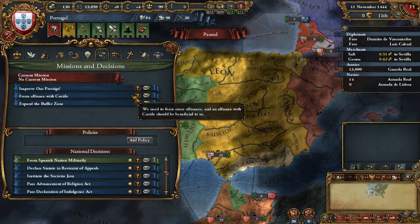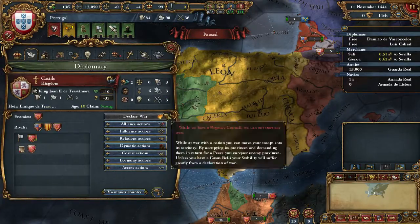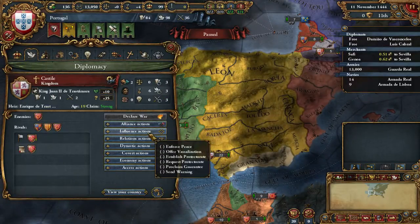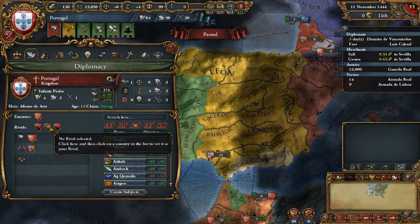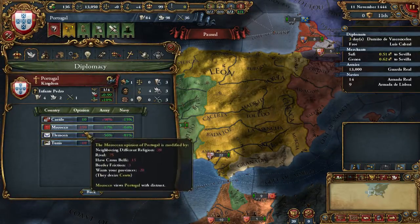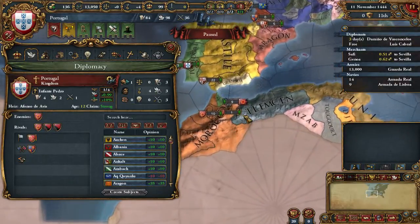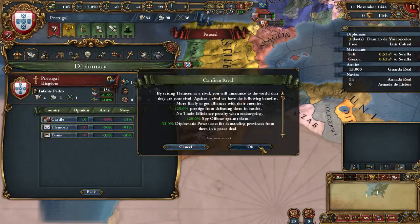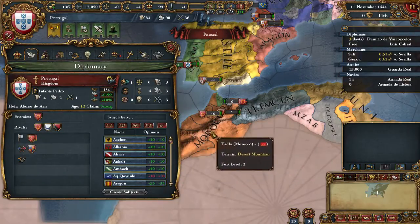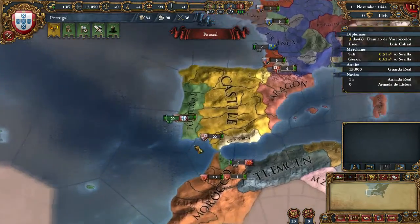Let's start with the cultural setup. Form an alliance with Spain - it provides 25 diplomatic power, I'll take that. Set two rivals: Morocco hates us already, so Morocco. I can leave the other spot for France or Aragon if we have to fight them someday.